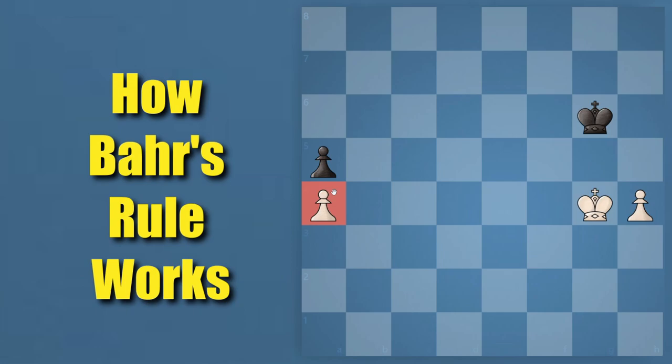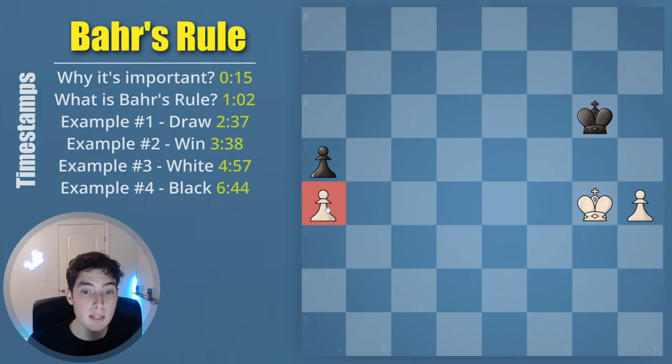The way that it works is as follows — there are three conditions that need to be met. First of all, there has to be a rook pawn which does not exceed the fifth rank. If this pawn was already on the fifth, sixth, or seventh rank, this is a win. The only cases where it could be a draw — the interesting cases where Bär's Rule is useful — is the fourth rank, so that's the first condition.